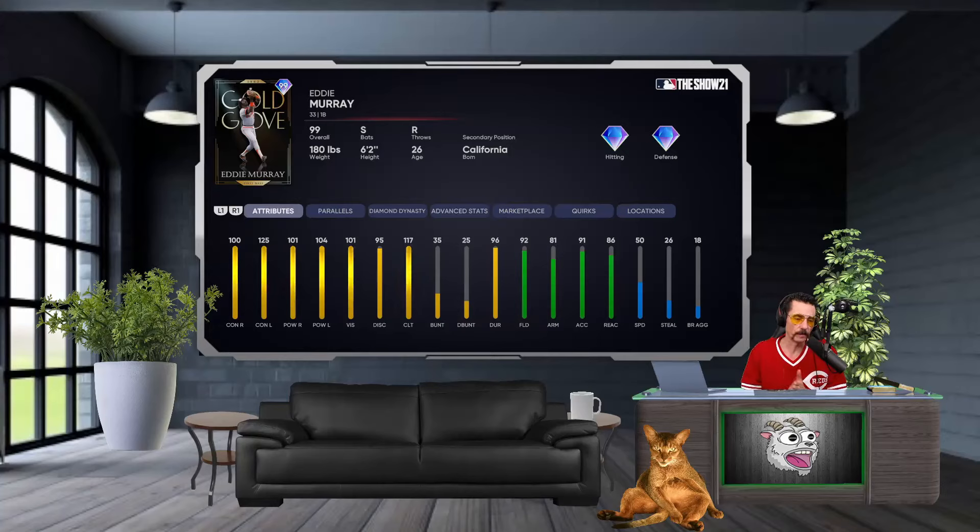What's up YouTube, Jugsy Seagull back with another debut. This time we're working with the Eddie Murray 99 Gold Glove first base card. This card is unbelievable — switch hitter, diamond hitting, diamond defense. Let's go over his attributes.